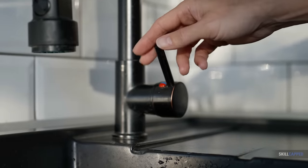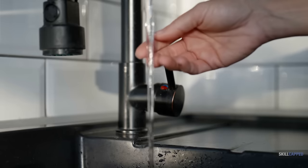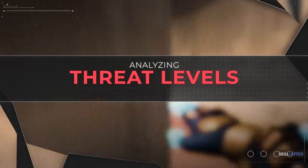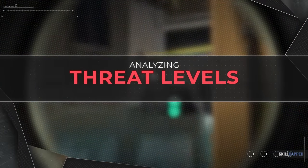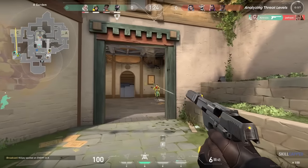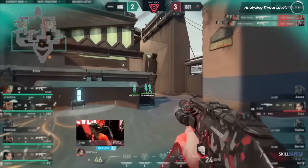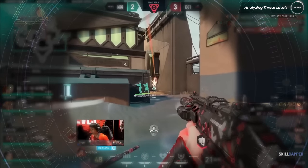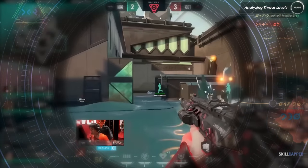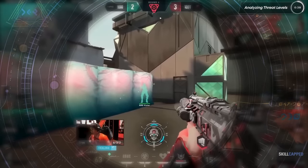Now you put your hand under a faucet. The water is still hot, but your brain recognizes it's not an immediate threat, and you're able to leave your hand there for a few seconds before pulling away. This is the first of seven mistakes that low elo players are constantly making that prevents them climbing in ranked. This process is the exact same thing that happens when a pro player sees an enemy on their screen. In just an instant, their brain begins to analyze threat levels. If the target is aiming directly at them, immediately you'll see them flick to land the shot. It only takes them a millisecond to know that if they don't shoot right now, they're going to lose the gunfight.